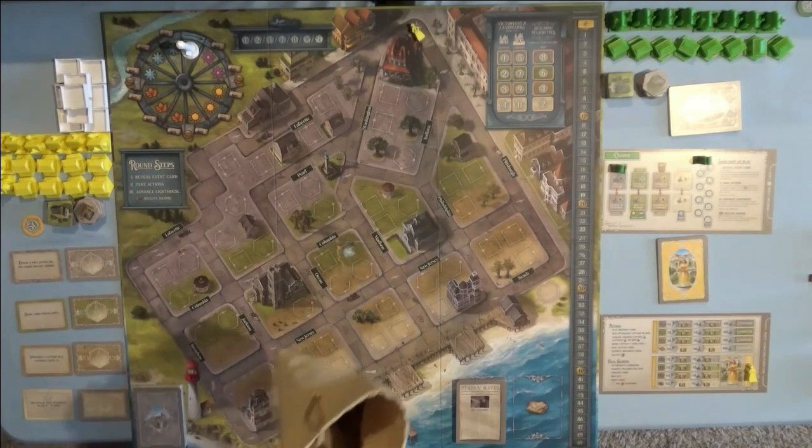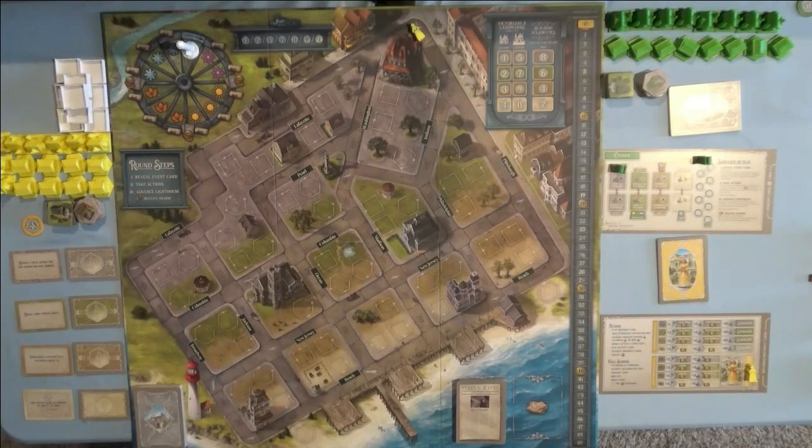We also have a bag full of bird tokens. Anytime you go bird watching or a card tells you to draw a bird, you draw one from the bag and add it to your stack — they will add to your score at the end of the game.